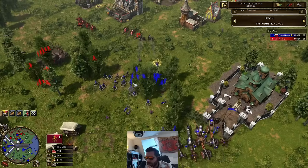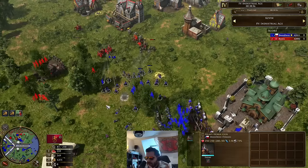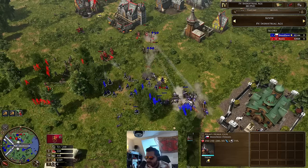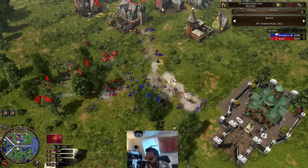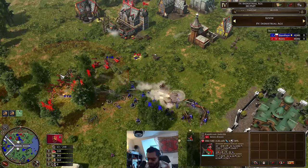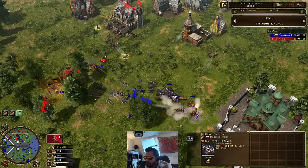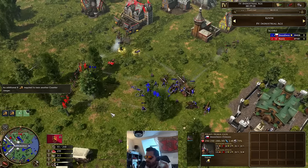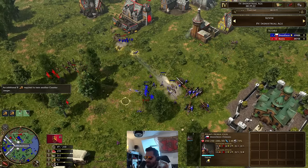Kevin is making lots of these Karolean Jaegers, but the one thing they're going to suck at is cavalry and artillery. He's bringing in all of the Karolean Jaegers — he has 44 of them. He needs to kill all this artillery but there's so much of them. Is this going to be all she wrote? Is Kevin going to be able to survive?